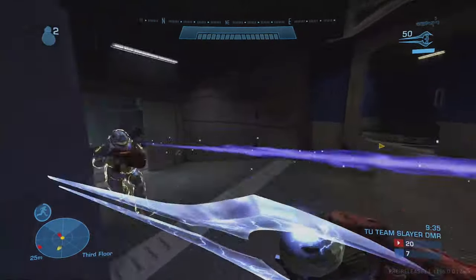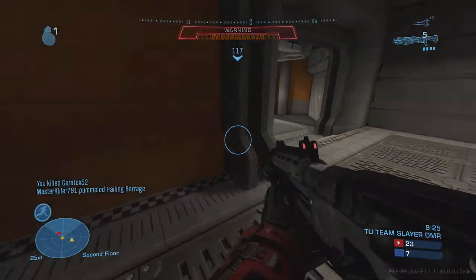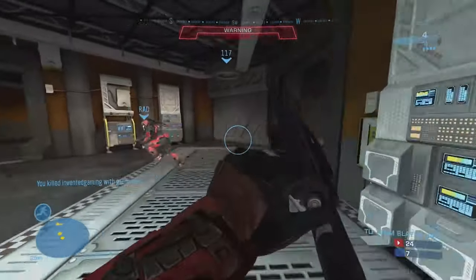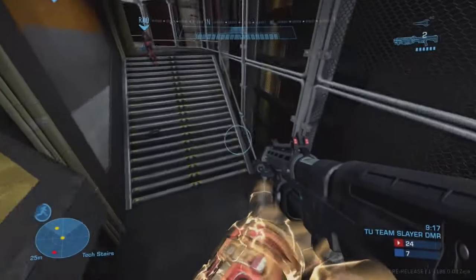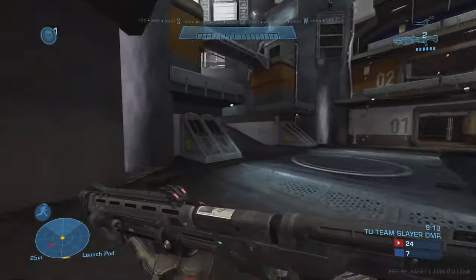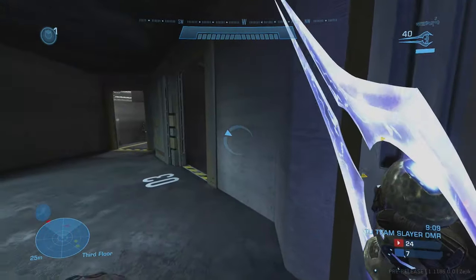Tip number ten: don't be afraid to disengage from a fight. Not dying is always better than standing your ground and giving up free kills. Halo's higher time-to-kill makes disengaging more viable. Use your Spartan abilities to do this — whether it's sprinting away or using a jetpack to reach a higher position that your opponent can't reach if they don't have one.